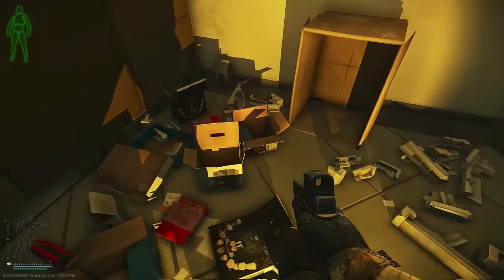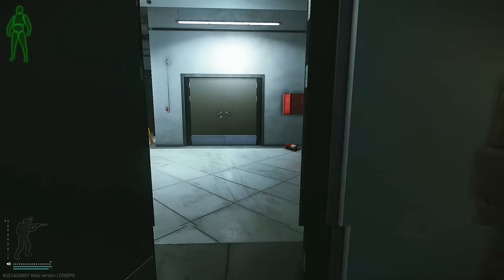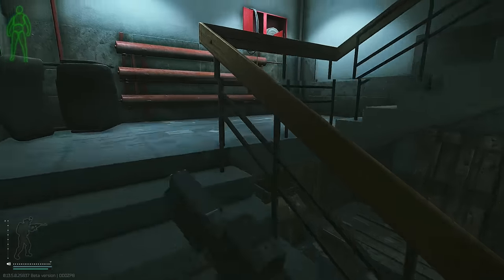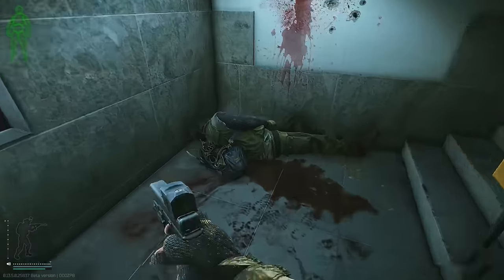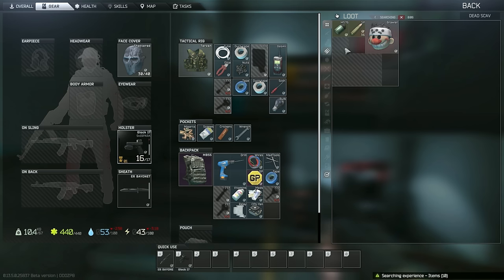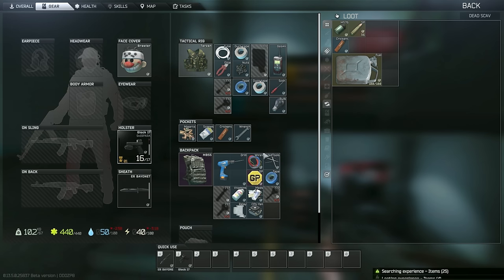Nothing in that corner. We can keep moving — we just gotta go up here, should be a dead scav in the staircase. There it is. He's got some stuff — hopefully something we need. Another mask. We need that fuel! Wrench we'll get later. Drop the screwdriver — I'm gonna need to drop a good amount of stuff actually.